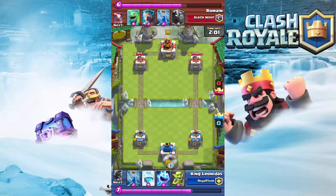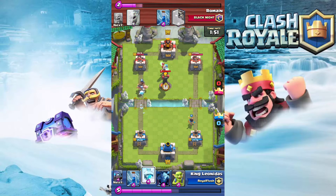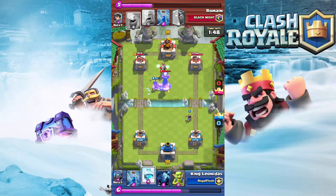What you can do with this deck is switch out fireball for ice spirit. Doing that will make it cost 3.3, but it's still not too expensive — it's still a cycle deck. I switch fireball for ice spirit from time to time depending on what kind of decks I'm playing.